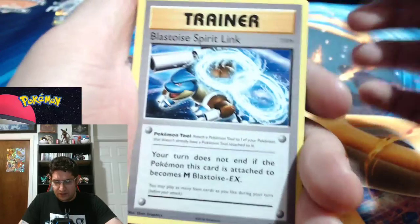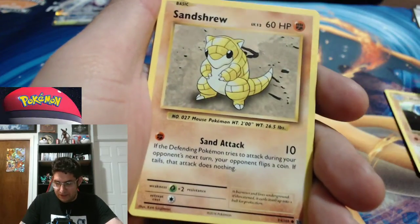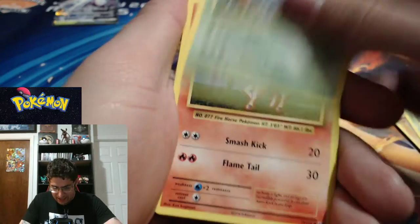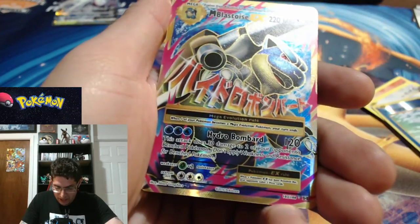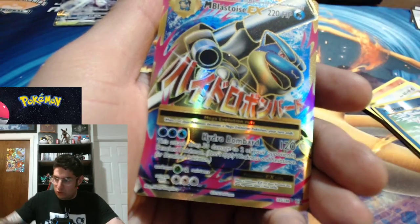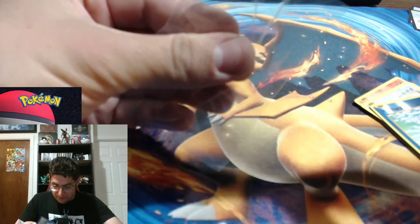Oh, so there's no Energies. Okay. Blastoise Spirit Link. Switch. Machoke — I love Machoke and Machamp, they're some of my favorites. Sandshrew. Weedle. Tangela. Ponyta. Doduo. Reverse Holo Magikarp — so adorable. And we got a Mega Blastoise EX. I don't know the value on it, I'm going to sleeve it up. I know Mega Charizard is going for like 18 or 20 bucks still. Blastoise has to be going for something. So that is an awesome pull.